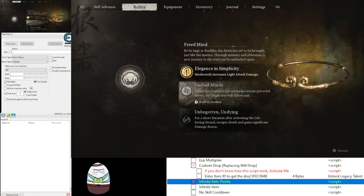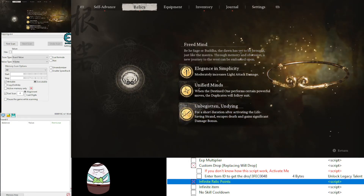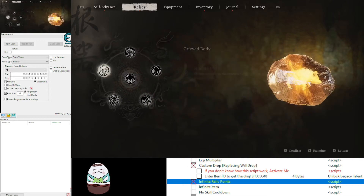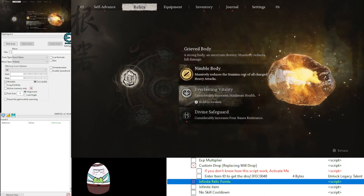I'm not really good with mouse and keyboard playing this game, but when you use it with the infinite relic point, you can basically unlock everything just like this.